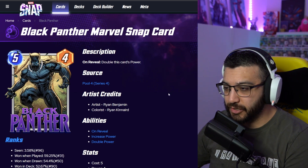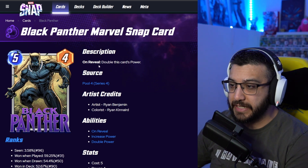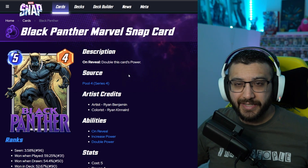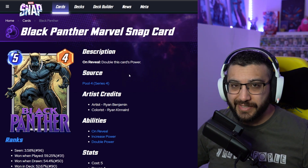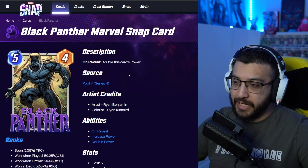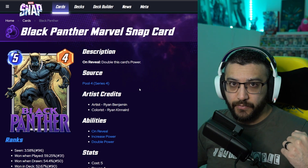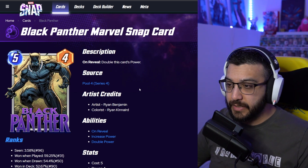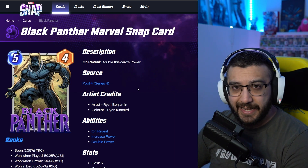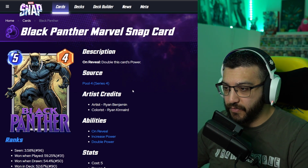Let's jump right into it. Black Panther is a five energy, four power card and on reveal he doubles the power of the card. Black Panther was a November season pass card, so a lot of you who were playing at the time will already own him. Right now he's a series four card, so if you're lucky he could be a 1-in-40 from a collector's reserve. He should be dropping to series three any minute now, so hopefully a lot of you have him — he is a lot of fun to play with.